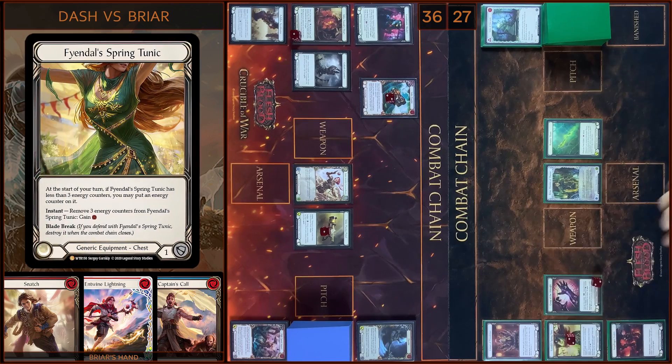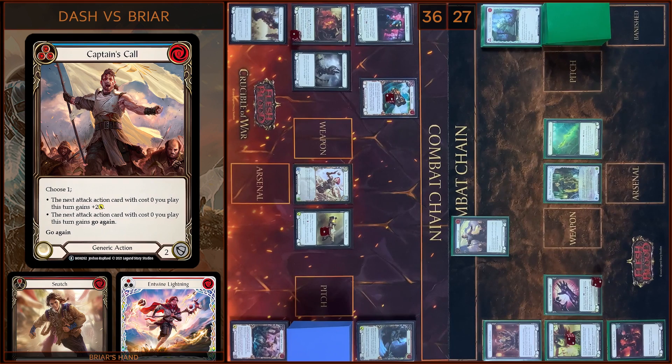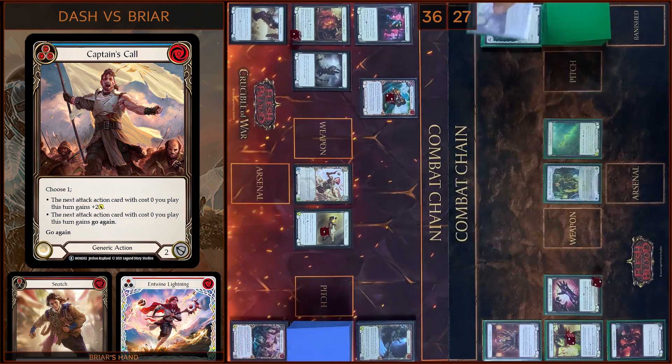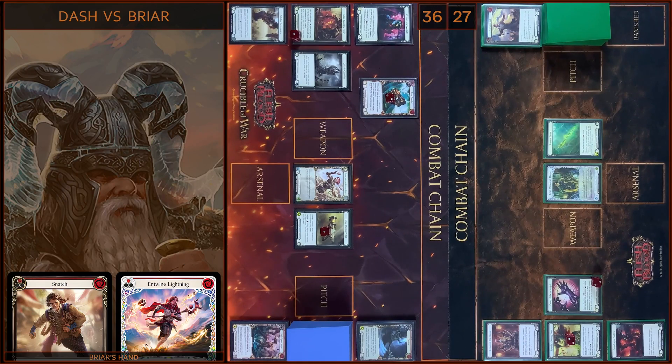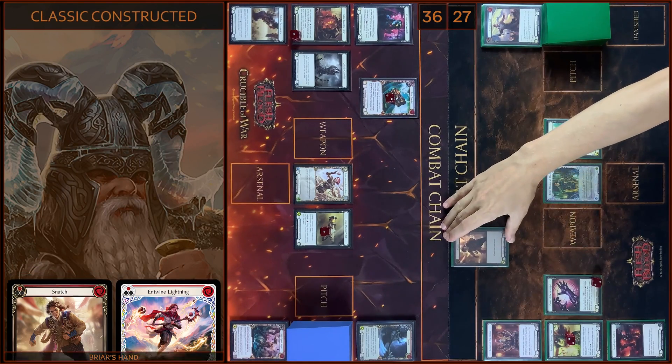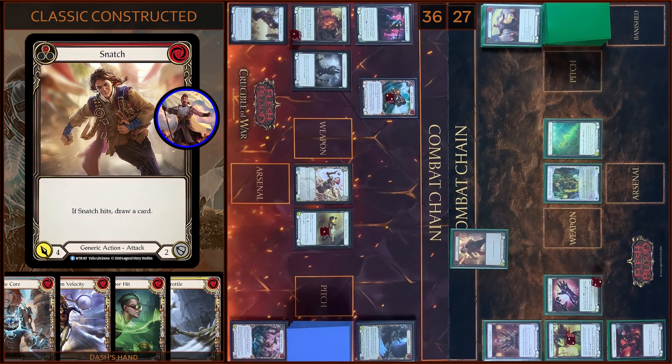Second Counter on Tunic. Then I'm gonna play Captain's Call, and this time I will choose the second variant. Let's close this section — you will let go again. And then I'm gonna play Snatch — four damage with go again. And if it hits you will draw a card.